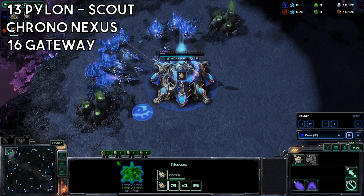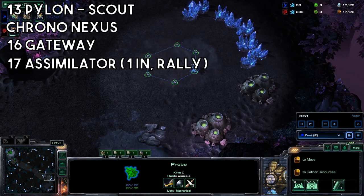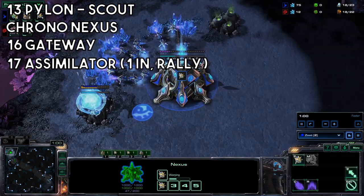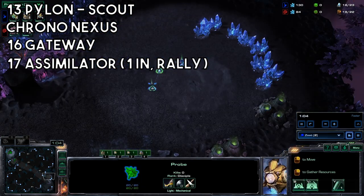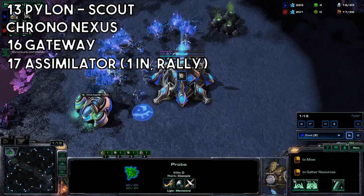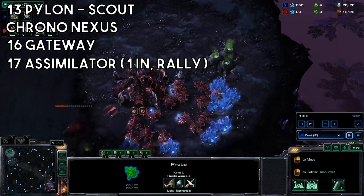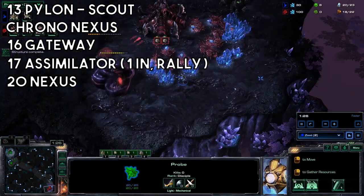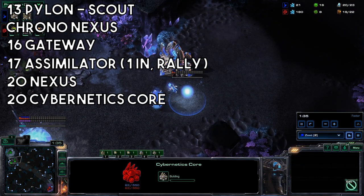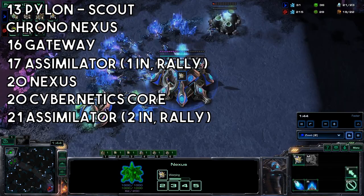Gateway. Assimilator. With the gas done, put one probe in and rally the rest in. 20 Nexus. And 20 Cybernetics Core. Another assimilator.